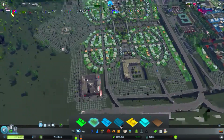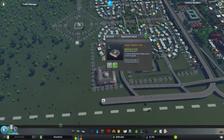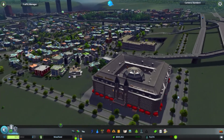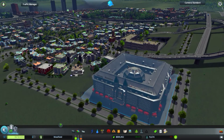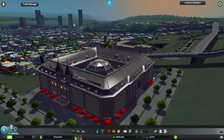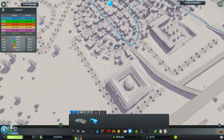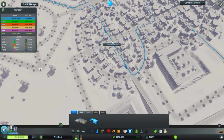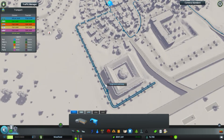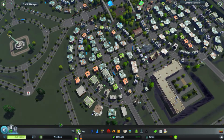One thing I did forget: I added this department store here to try and increase the land value around here. As you can see, there are some complaints, and it doesn't seem like it's helping out a lot. But I also forgot to get a bus stop around here, so let's do that real quick — just a little bus stop, that should help out a good deal.